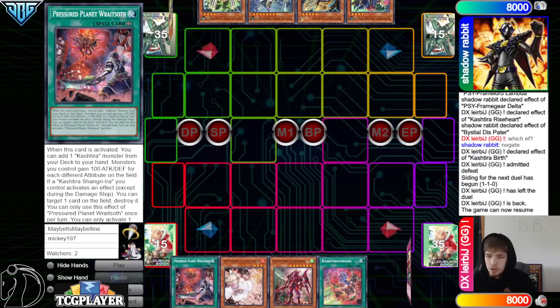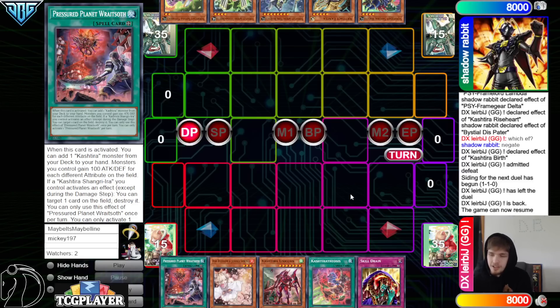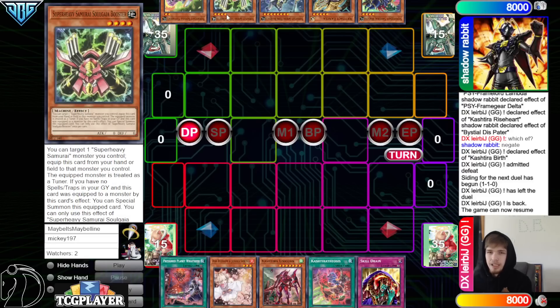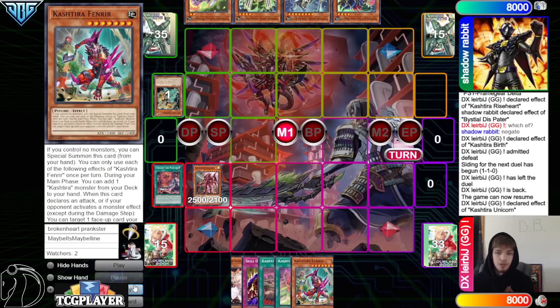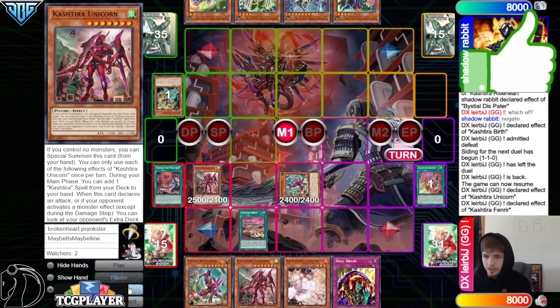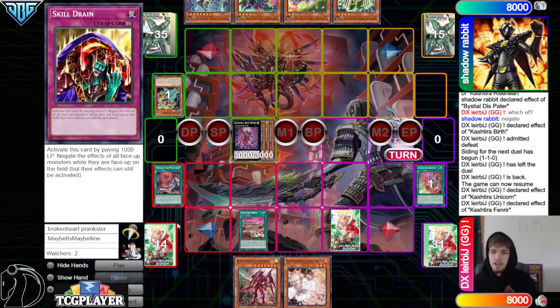On to Game 3 — Cash Tira goes first. We got Pressured Planet, Ash, Unicorn, Theosis, Skill Drain. Skill Drain in a Super Heavy Samurai matchup — they can't really have outs to this. But imagine you play a Cash Tira matchup, you didn't draw Pressured Planet and they did. It's kind of like flipping Summon Limit when they have Pressured Planet and you don't. Jibriel special summons Unicorn, grabs Birth, activates Pressured Planet to search Fenrir, uses Theosis to summon Fenrir from the deck, Fenrir effect grabs Unicorn, activate Birth, normal summon Fenrir, overlay everything into Arise — forcing them to out Arise or play through it. Then flip Skill Drain, pass.